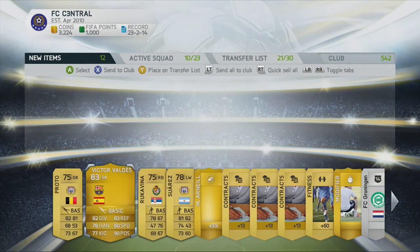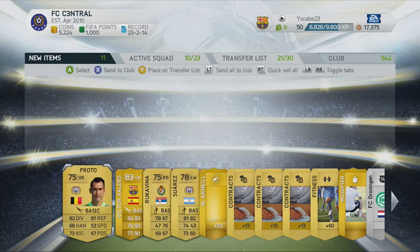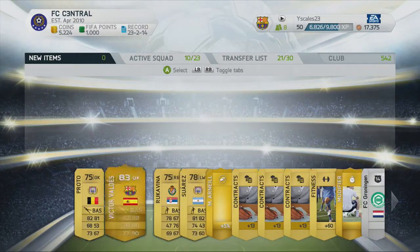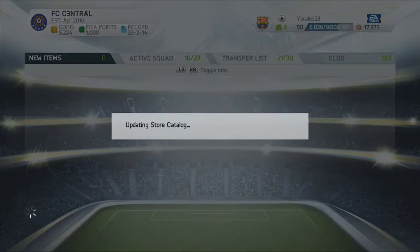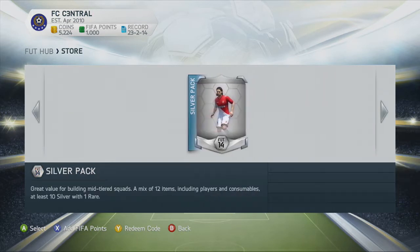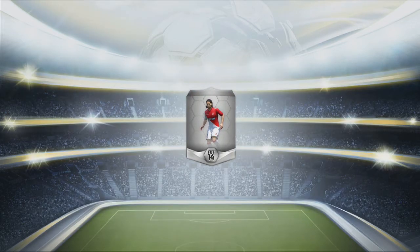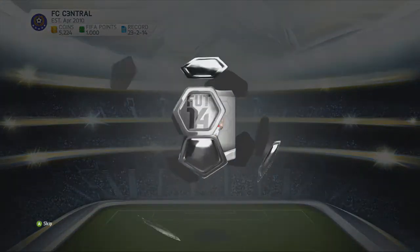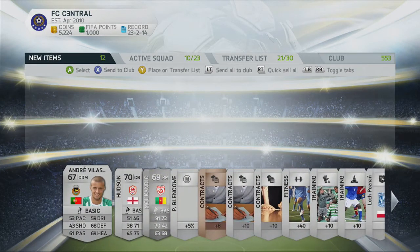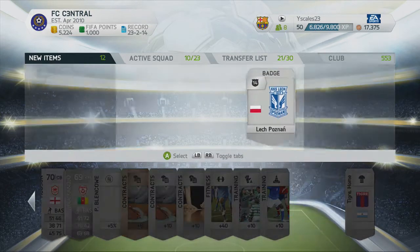Victor Valdes! I'm getting excited about him because I know he'll probably sell for quite a bit — at least 10 to 15k early on. I don't actually know what he's going for right now, but early on he'll go for around there because people aren't going to have money to get Casillas yet, so Victor Valdes will be the first option. Let's open up the free silver pack — a nice little fast silver player out of that free silver pack. Not bad actually; I typically in Ultimate Team love opening silver packs.